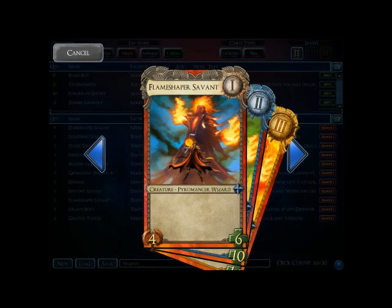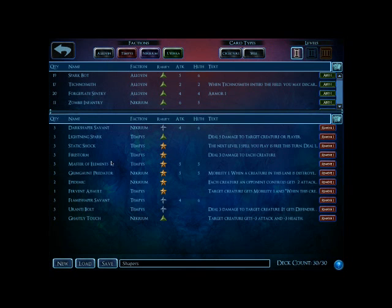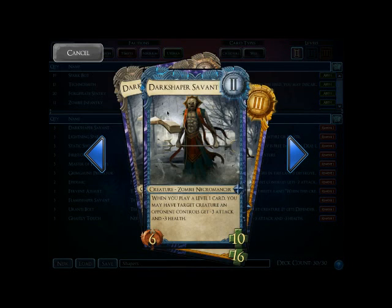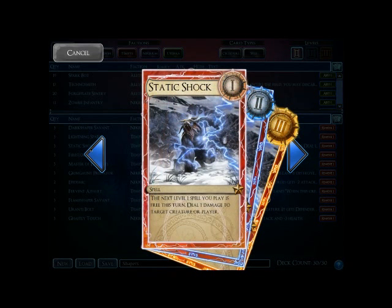First, let's talk about what makes a Shaper deck a Shaper deck. Essentially, it is running six copies of Shapers. Here is the Flame Shaper, and what makes it so powerful is not its level 1, which has no text, but on level 2, when you play a level 1 card, your Flame Shaper gets to deal 4 damage to a target creature or player. Most Shaper decks will run the Flame Shaper and one of the other Shapers. If they want to do max damage, they will be running the Dark Shaper, who also does 3 damage. In addition to the Shapers, what makes these decks work is that you run a lot of spells, and these spells can trigger the Shapers.